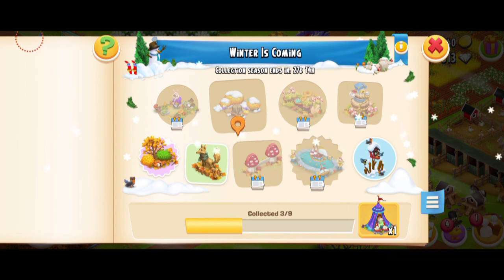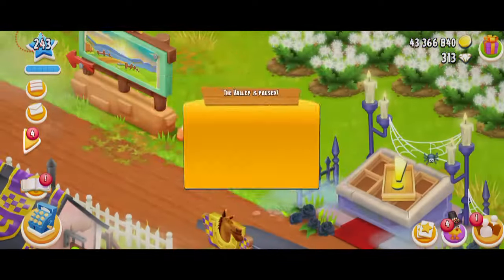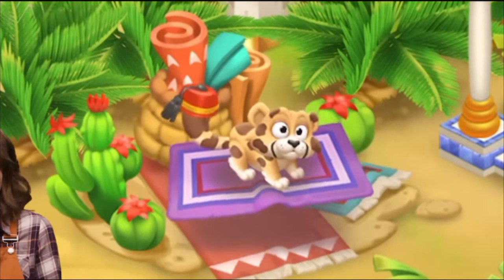Don't worry, there's actually gonna be more collections coming. After the Winter is Coming collection, we have Sanctuary Valley, which is gonna start in the game tomorrow. So these are the decorations you're gonna get from Sanctuary Valley starting tomorrow, and it's gonna last till the 24th of November. You have 20 days and the deco is called the Colorful Carpets — I think it's very cute.